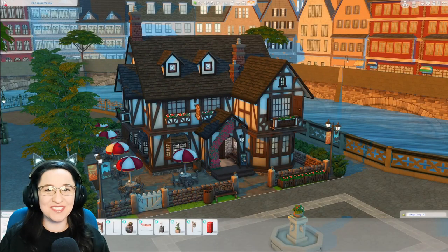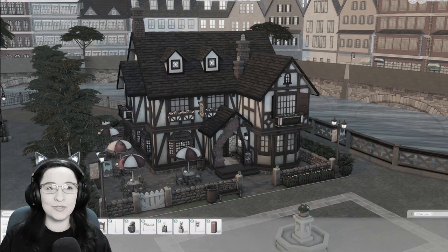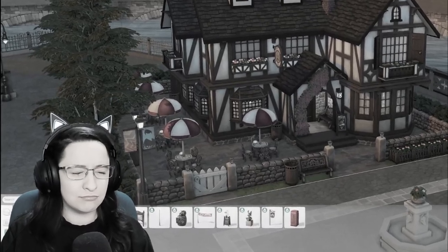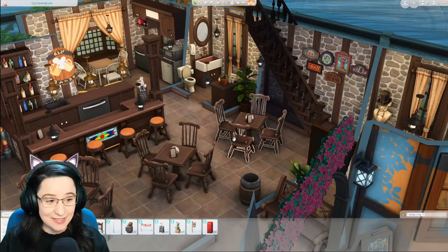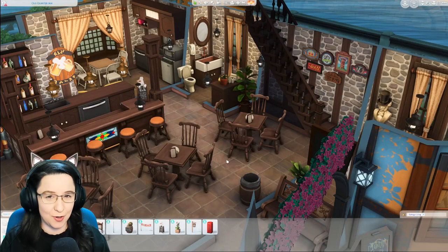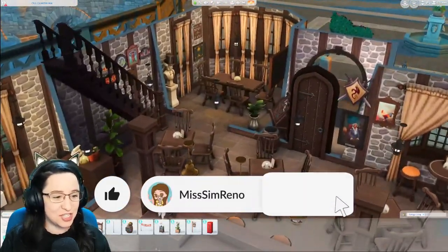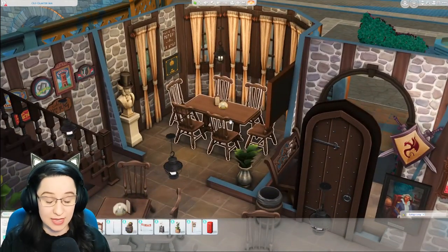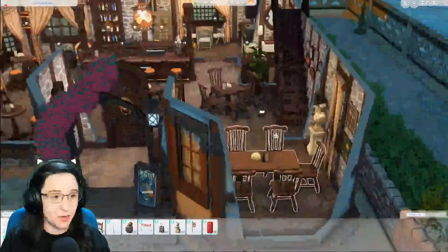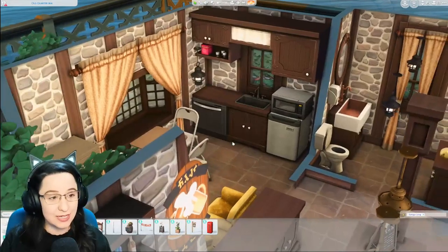Hey guys, it is Miss Sim Reno. If you are returning to the channel, welcome back, and if you're brand new, I am very excited that you decided to join me here today for part five of our let's build. Last time we actually did a fair amount — it felt like a lot. We finished up the main dining area, the main bar area, a semi-private function room with a bigger dining table, and we made a little employee area, which I'm still obsessed with.